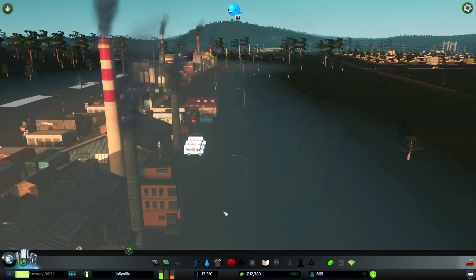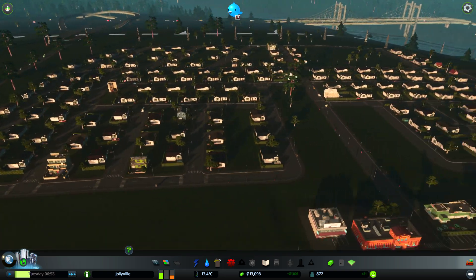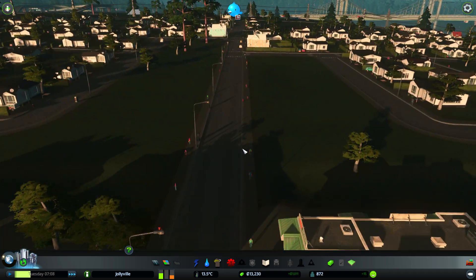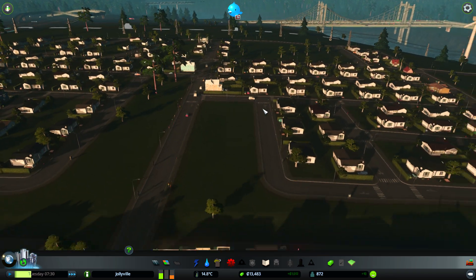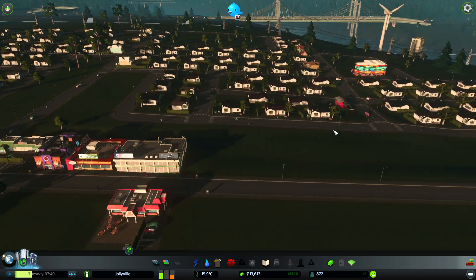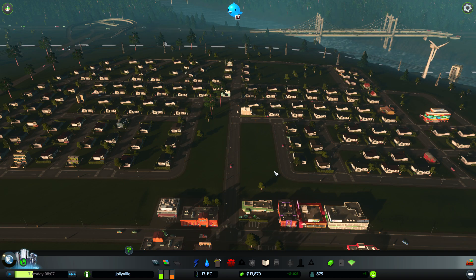All the houses are filled up. I do have a FedEx prop which we can put down eventually - I've got literally everything you can think of as a prop. People have to walk all the way down and back, so I'm adding paths and bike paths to make getting around a lot easier.